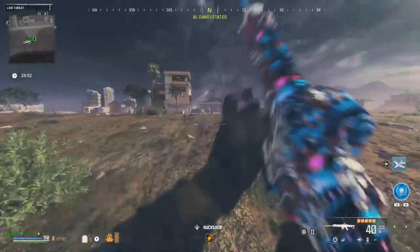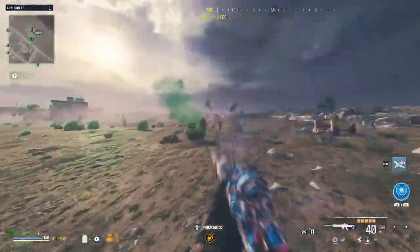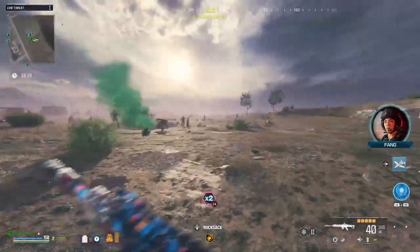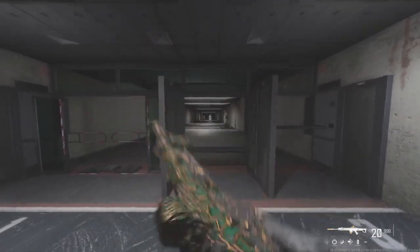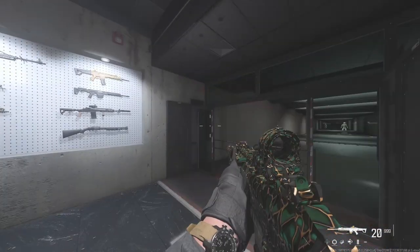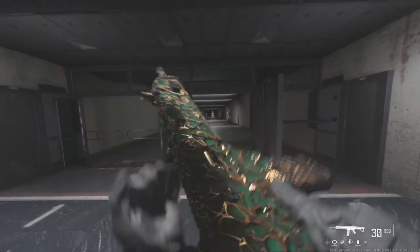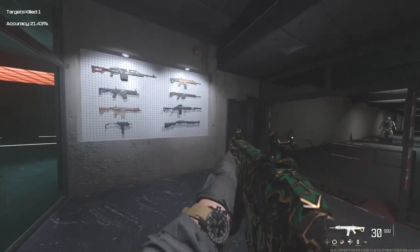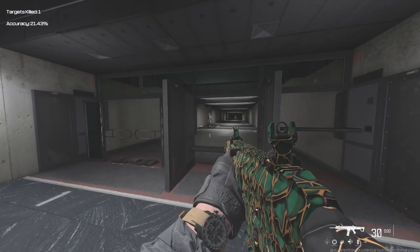We just got the prestige camo! I really hope Black Ops 6 camos are good — if they aren't, I'm going to cry myself to sleep. This is what the MCW blueprint looks like — pretty dope. And here's the base MCW. If you enjoyed this video, please subscribe, like, and comment, and as always I'll see you all in the next one — peace!